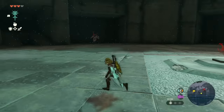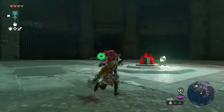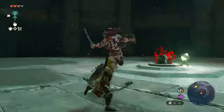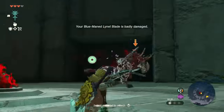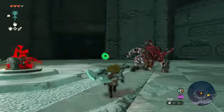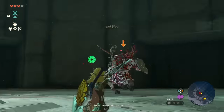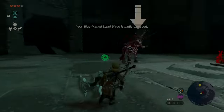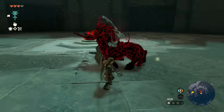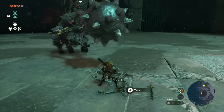Then our fourth Lynel — yes, there's actually five total. This really is quite the challenge if you weren't cheesing it like this. We get ourselves a silver Lynel, the rarest and hardest of them all, but no less susceptible to just being shot in the face and hit repeatedly from his back. Eventually you will bring him down. Once again, grab everything off the floor and save the game.